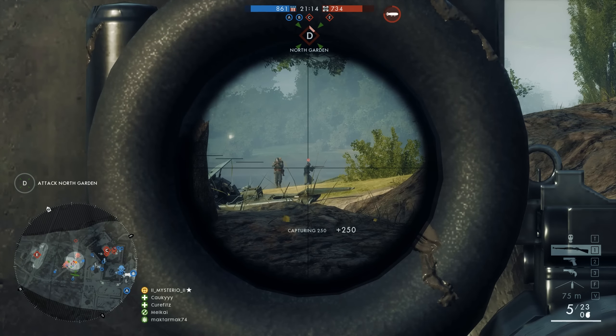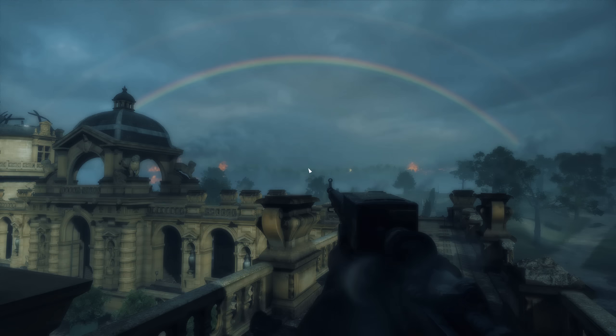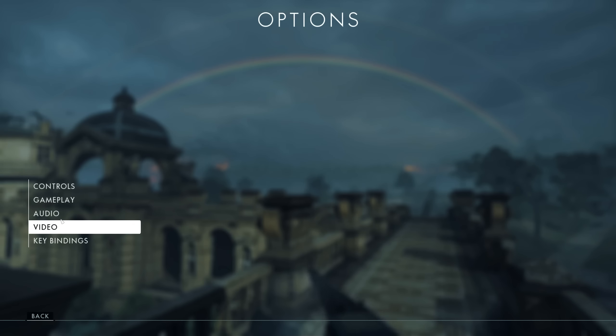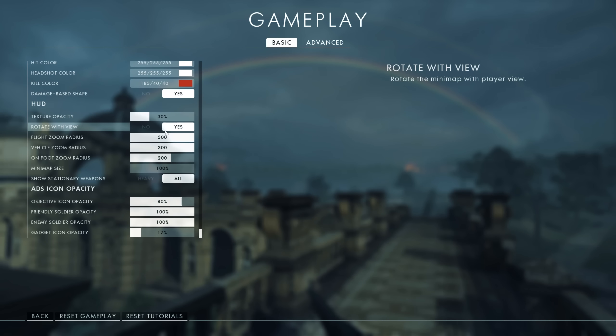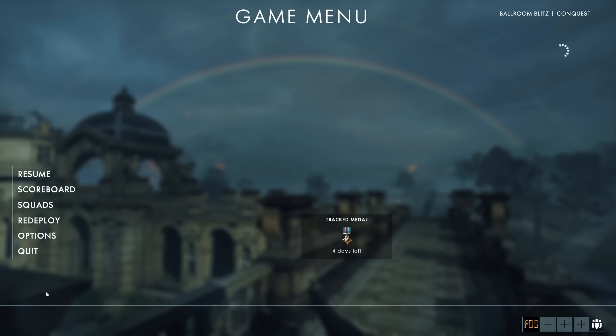First of all, make your minimap a little bit less mini because nobody can use it at this point. Open up your settings and go to Gameplay. Scroll all the way down and change the minimap size to 140%. Right above that you will see the on-foot zoom radius — change that to 200. And now you are ready to make those long range kills.